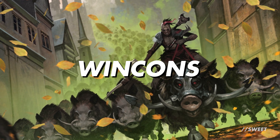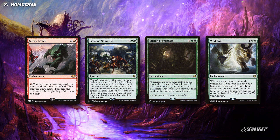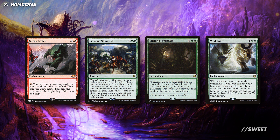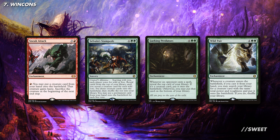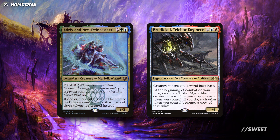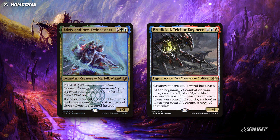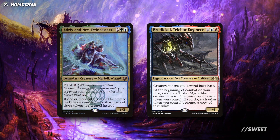Moving over to some win cons — outside of the dragons we've already mentioned, we have some very solid ways of winning the game. First up are cards that let us cheat things into play. These cards can let us put multiple big dragons into play in a turn cycle, and with our commander we'll get two of each of them. This is one of the quickest ways this deck can win as it'll give us a huge board state to swing through with. I personally am a really big fan of Wild Pair — it's a really budget option and gives you tons of utility, and as most dragons are 5-5s or 6-6s it shouldn't be too hard to find something good out of your deck. To help those dragons attack as quickly as possible we can run some effects that give our whole team haste. And because Miriam makes tokens of the dragons we put into play, we can run cards like Adrix and Neb Twincasters, which double up all the tokens that we make for even more dragon fun. You then also have Broodclad, which each turn creates a token and then can turn all of our tokens on the board into the most powerful dragon that we control.